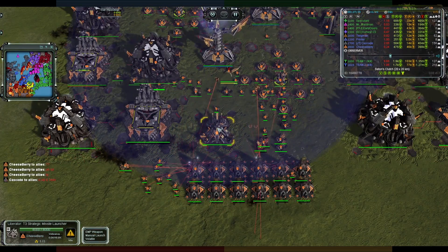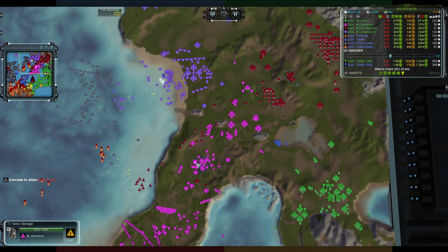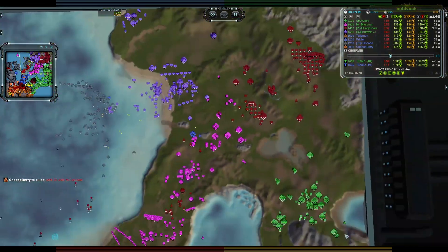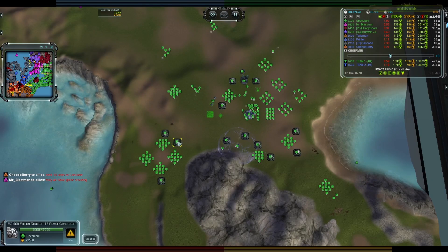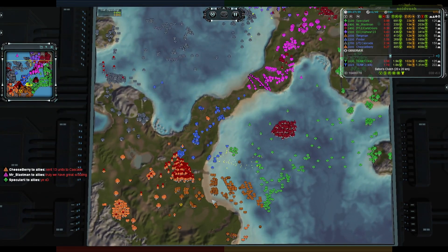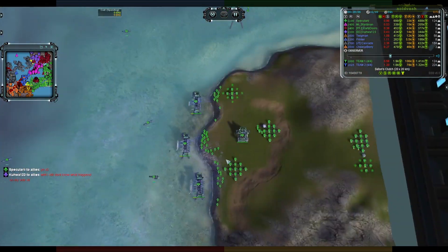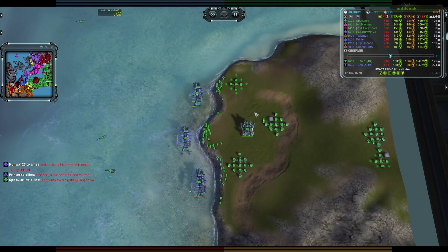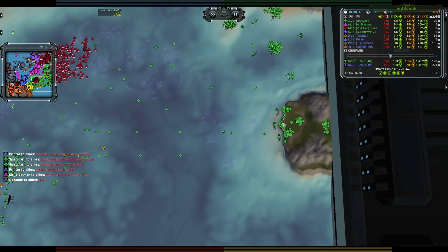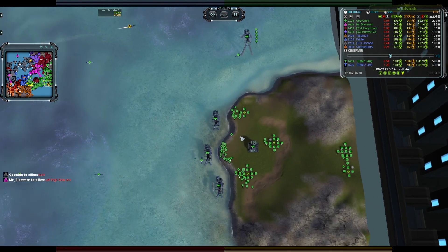Off it goes — where is it going? I'm going to say it's going over the middle. I don't see SMD loaded over that way, nor over this way. There's so much eco to be had. I suspect it's actually going for the island — not a bad pickup actually. We have a bunch of T3 mixes, a huge amount of mass fabs, three T3 naval factories. If it lands right it could kill all of that — a good chunk of eco, a good chunk of build power, slowing things down for Specularity.